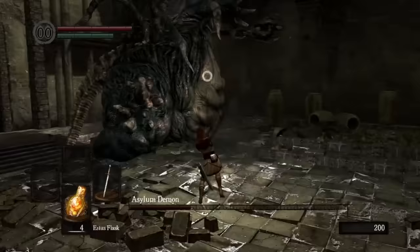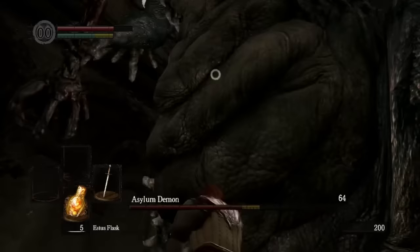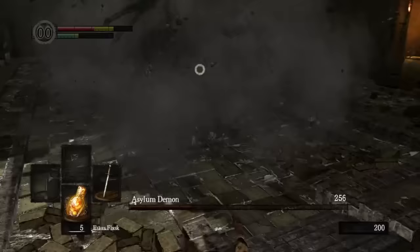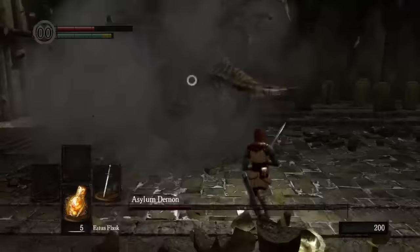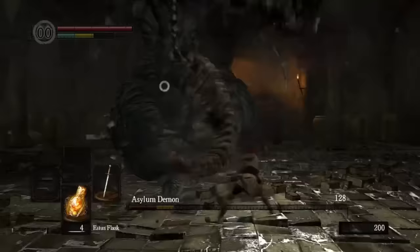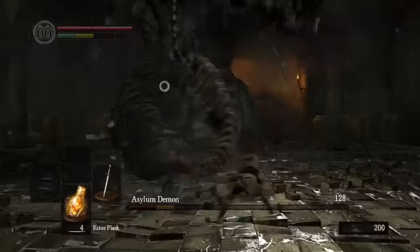The Asylum Demon's moveset breaks down into two main attack types. The first is some general swinging of its hammer — all these attacks are well telegraphed, and the entire body of the demon moves, making it easy to tell what's happening even when the attack is off screen. The player can block these attacks, but the starting shields aren't great, so the game very much wants to encourage you to roll through them. Once you start rolling, the same animation tricks that made the Asylum Demon feel powerful suddenly make the roll feel powerful.